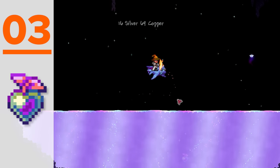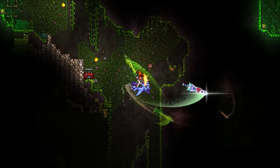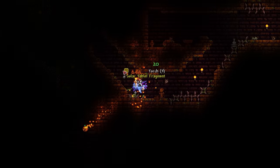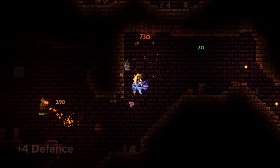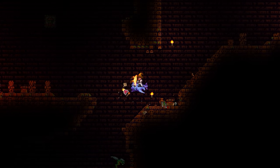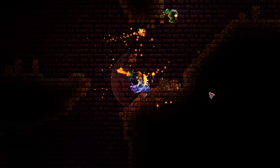Next up we have the Aegis Fruit, a mid-to-late game item that's still totally worth getting, simply requiring a single life fruit to be thrown into shimmer. When consumed, your character will benefit from a flat defense increase of 4, which although doesn't sound like much, all adds up — especially when it requires no accessory slot or placeable. A must-have for any class.